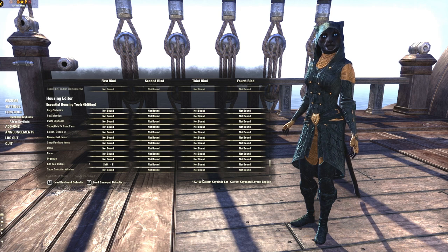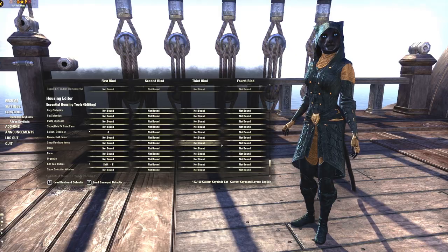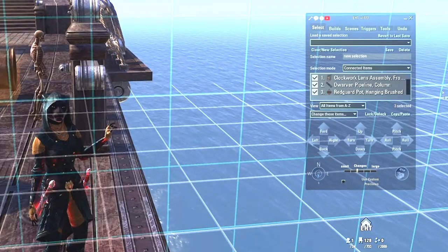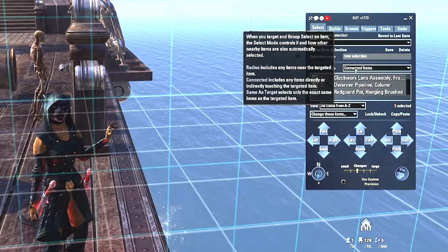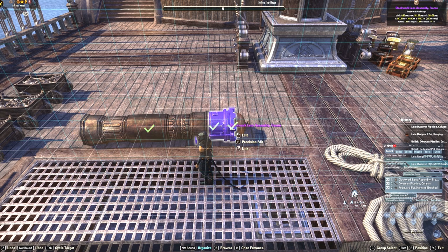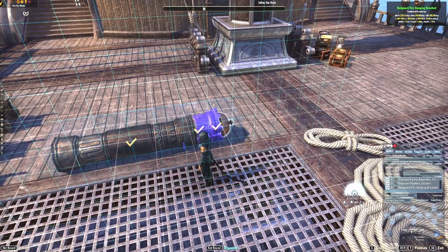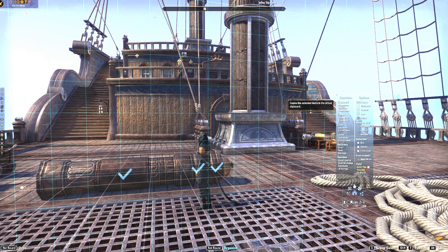Before you get started with Essential Housing Tools, at a bare minimum you will need to add a keybind for the add-on select feature. The default for the select keybind is G. You will also want to change the setting for selection mode to Connected Items. Next, using the G keybind, select the cannon. You will see a Selected Items pop-up and notice the pieces each now have a check mark. Using the housing tools menu, click Copy Selected to load the items to the clipboard.